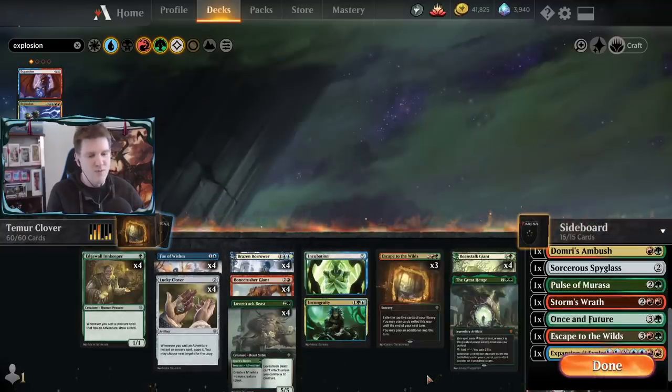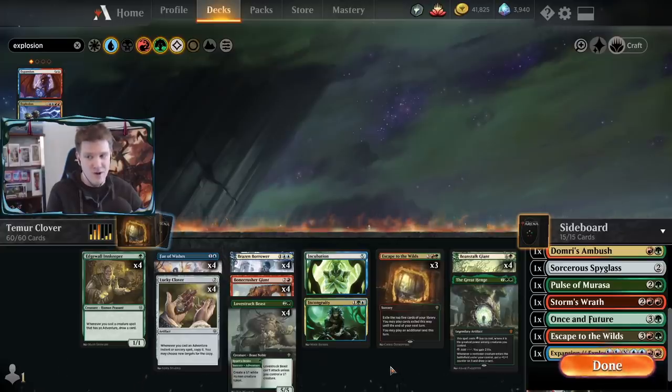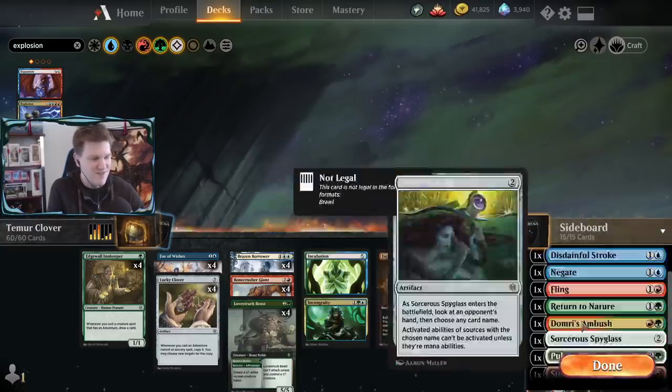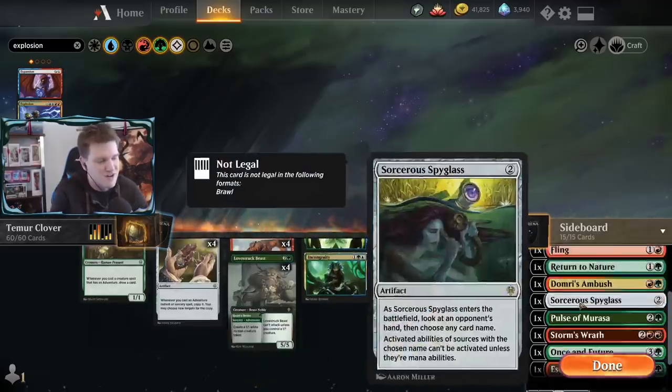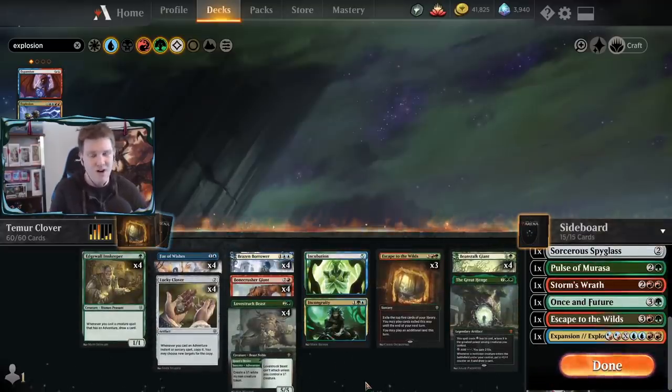I'm adding Expansion/Explosion instead. Seriously, Chandra is best when it serves as a straight-up board wipe or when your opponent is at an insanely low life total on control. You fetch Chandra way too much - it's not that hard to deal with. I win a lot of games with two or three Chandra emblems on me. If you're gonna fetch Chandra, make sure it's the right time.